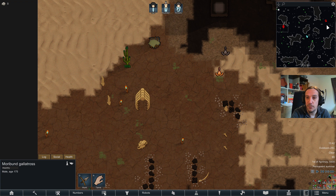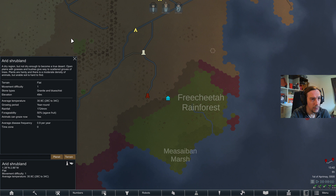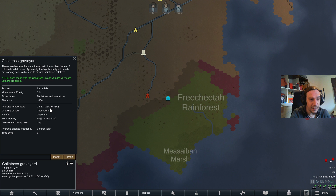We are living down here in a really southern hemisphere. The temperatures are pretty mild — I expected more extreme temperatures here, but it's just a little bit more temperate. This is by no means an easy area though; high temperatures but at least we have year-round growing periods. Stone types: mudstone and sandstone. I'm really looking forward to this.